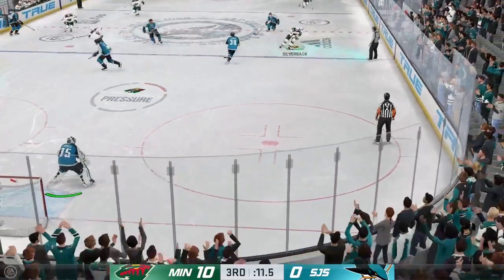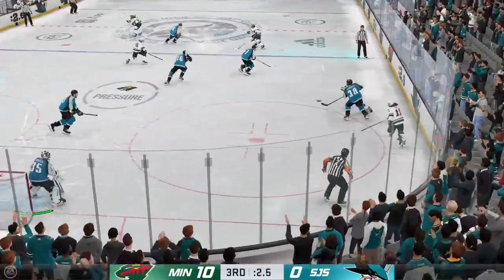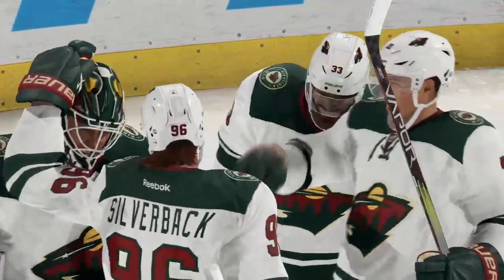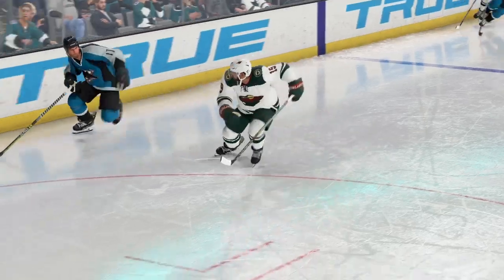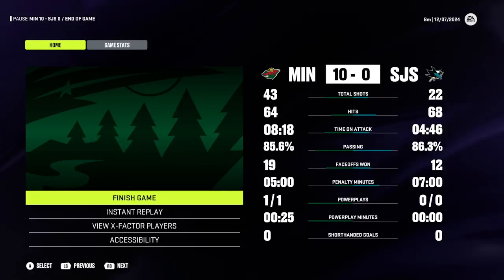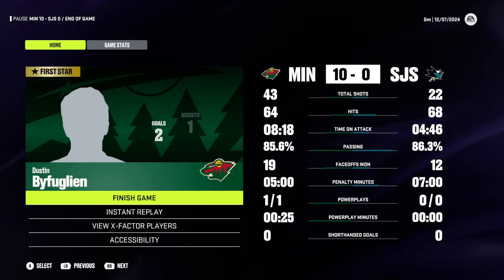The final horn sounds. The goaltender between the pipes picks up his first shutout of the season — it doesn't get any better than that. Look at that — everyone's giving him stick taps and fist bumps. Some blocked shots at the end of the game; you know how badly the defenders wanted it for him as well. And that'll do it from this one here tonight for all of us at EA Sports. I'm James Cebulski — good night.